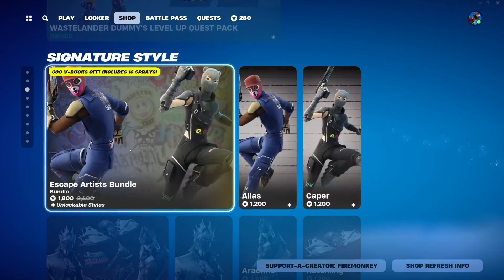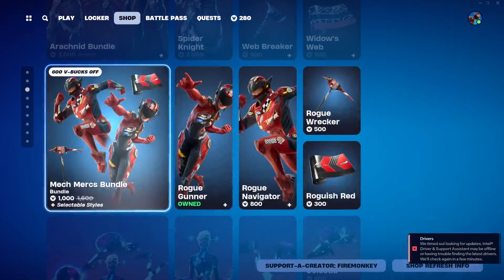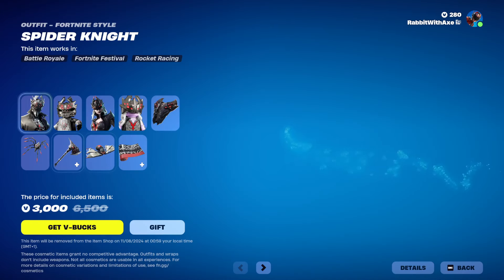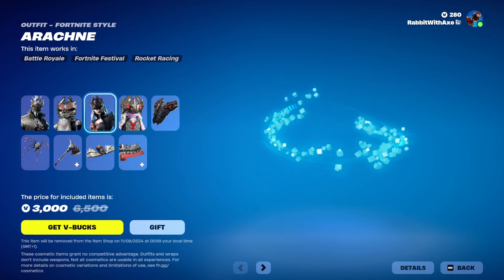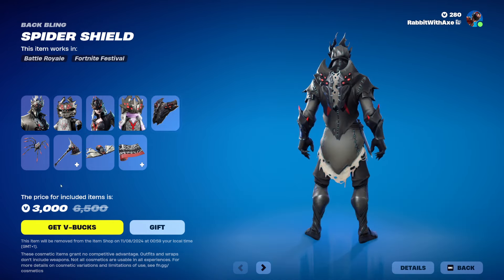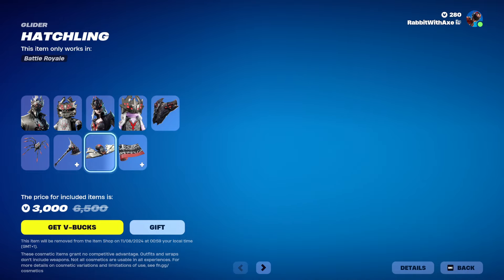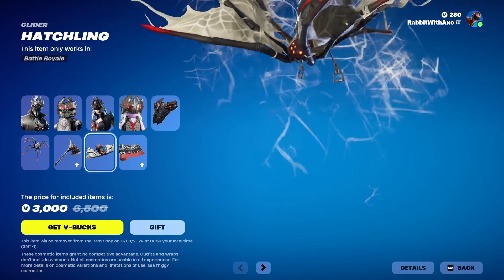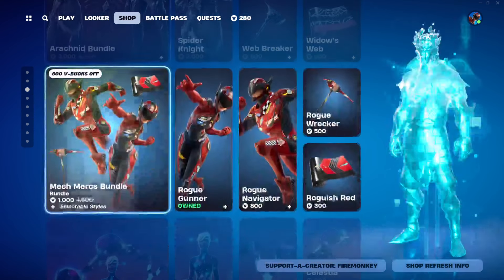We've also got the Level Quest Pack. Signature Style is still including the Escape Artist bundle. We do have the Arachnid Bundle though, with Spider Knight and Lego style. Arachne and Lego style. Spider Shield, Long Legs, Web Breaker, Hatchling, and Widow's Web. You can get those separately if you wish.